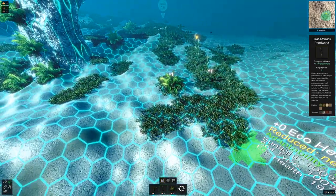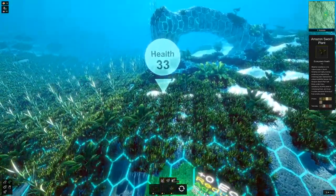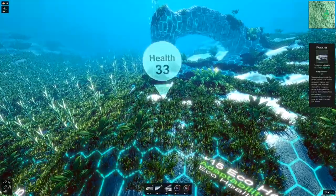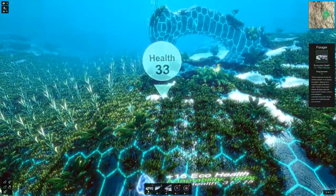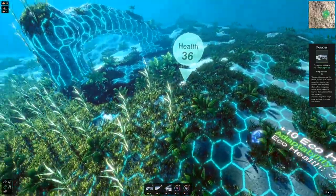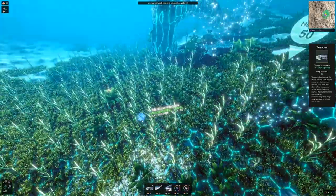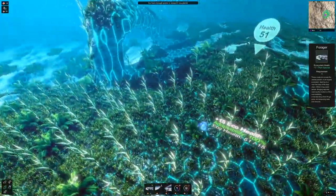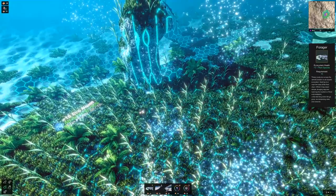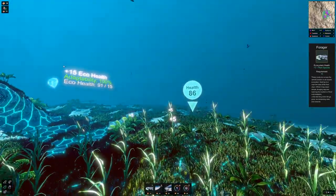We have enough points to research new plants — we'll do that in a second. First I want to get some creatures in here. We're gonna place the foragers; these should feed on the bottom. This is where the game really starts to open up, because we're gonna see some freaky stuff happen — creatures that probably shouldn't even exist. Here come our first creatures and it looks like half of them are just burning because I probably didn't do something right. That's fine.